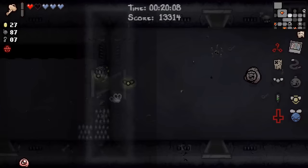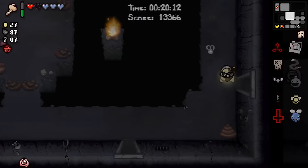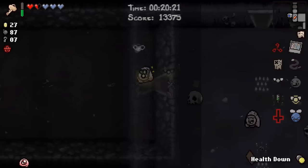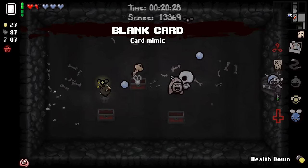So the Mark — that was a great boss rush. We made the right decision to rush it down. Sucks that we didn't get the deal with the Devil, but we did get a deal with the Devil last floor, so we might not have gotten it either way. We have to check this — you can still get Guppy items there. Blank Card over Dad's Key? Nah, I'm kind of over Blank Card, honestly.